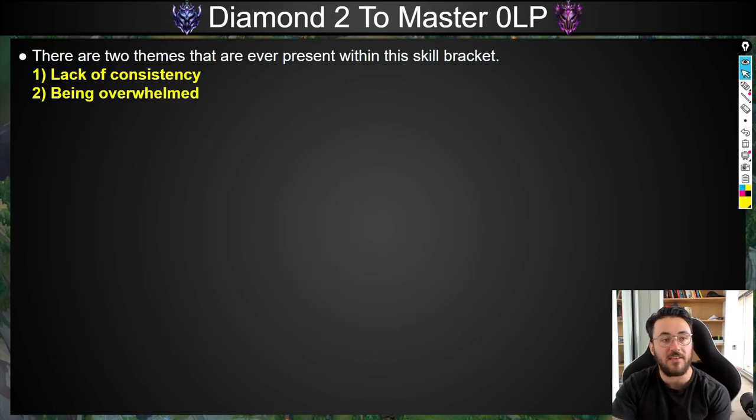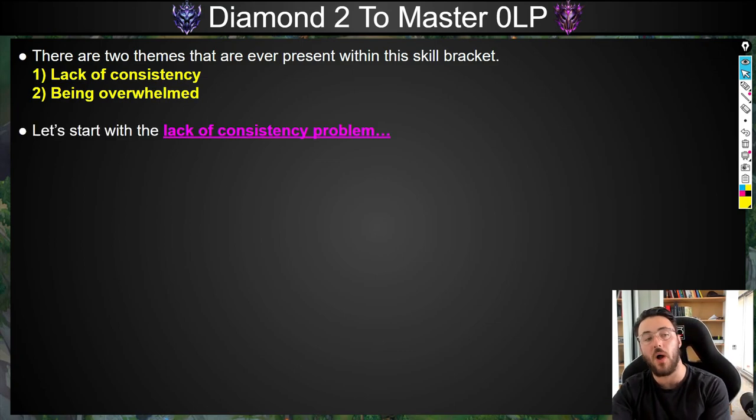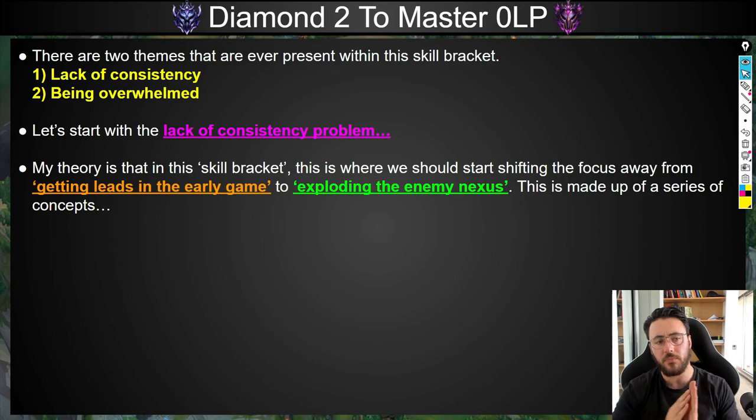Moving on to Diamond 2 to Master Zero LP — there are two themes that are ever-present within this skill bracket. The first one is a lack of consistency. The second one is being overwhelmed. My theory is that within this skill bracket, this is where people should start shifting their focus away from getting leads in the early game to actually exploding the enemy nexus.